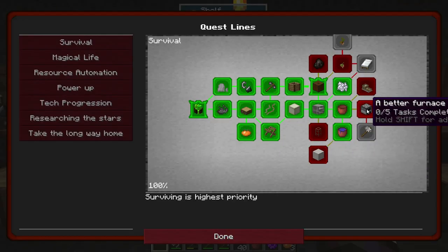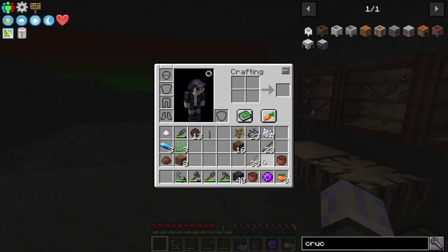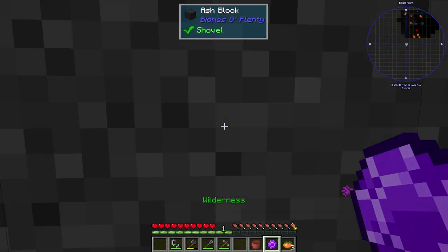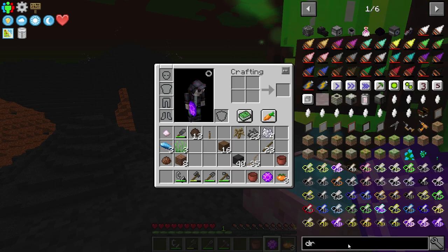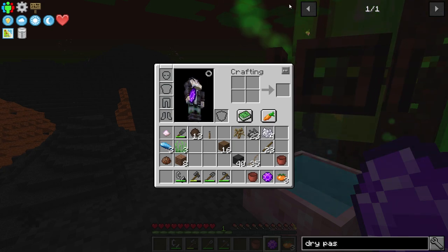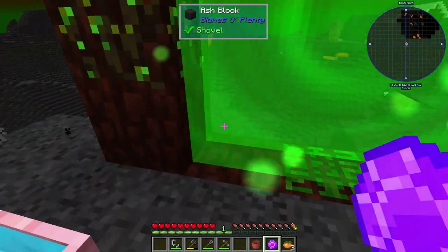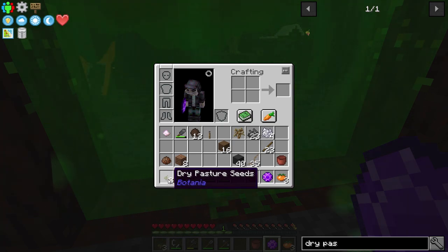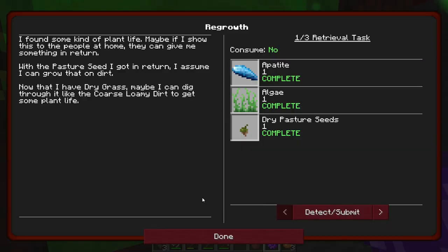The next thing we're going to get to is regrowth. I actually have the algae and the apatite kind of in my inventory, and some loam here too, so we have a good amount and should be able to progress through a good part of this. Let's head over to the portal real quick. Go to the home portal — sweet. Looking at the recipes, it wants to make dry pasture seeds. If we go to dry pasture, you'll see it wants us to take algae and apatite, throw it through the portal, and give us dry pasture seeds. They're from Botania, of course — they're supposed to be able to just make grass for you, which is what we're going for.